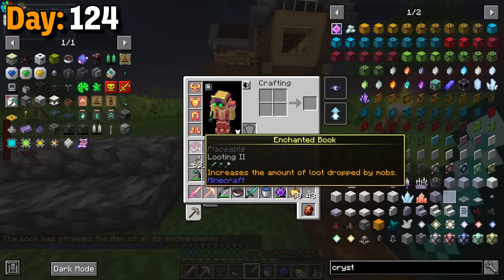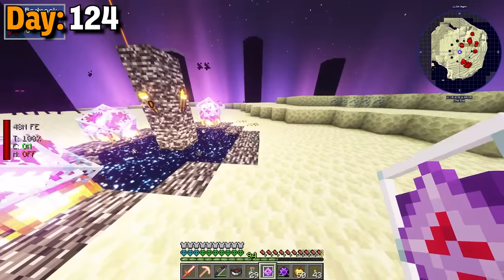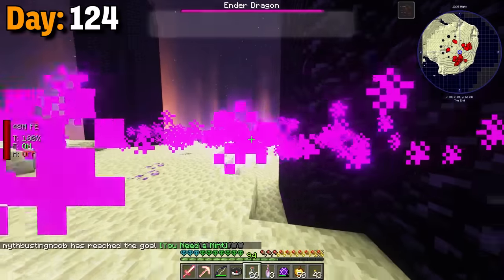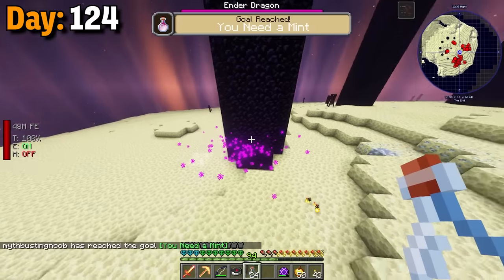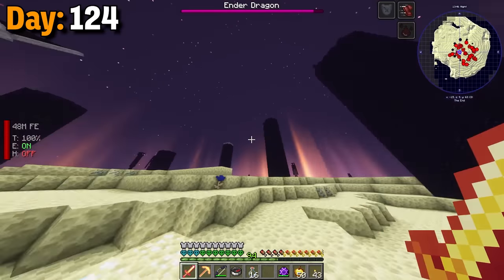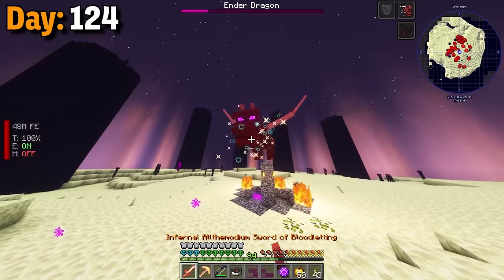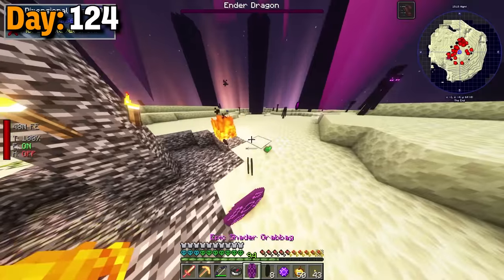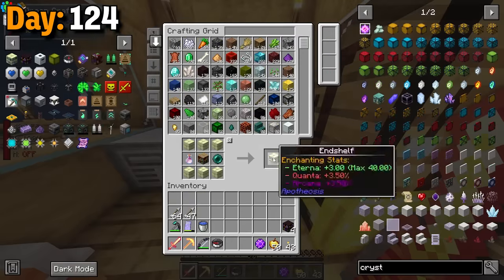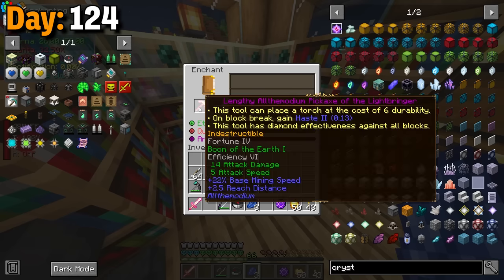Before I hopped into the portal, I disenchanted a sword and got looting 2 on my allthemodium sword. I grabbed an extra 29 bottles just in case. Now I was ready to resummon the dragon. I was mainly focused on grabbing tons of dragon's breath while I was here. The only problem is that you end up picking up ender air stuff when you spam. While waiting for the breath to come out, I ended up breaking all the crystals, and then the dragon purged — in like 4 hits, I was able to take down a quarter of its health. I ended up grabbing 18 bottles of dragon breath and then took this dude out really easily. I picked up the dragon scales and some loot, then hopped back out. Also, I realized that the dragon left another dragon egg there as I was leaving. Now I made four end shelves to enchant those hell shells, and then I also enchanted my pickaxe as well, which got efficiency 4 plus fortune 4.